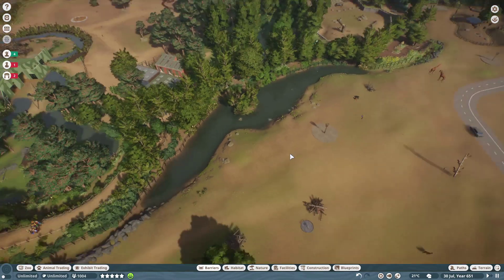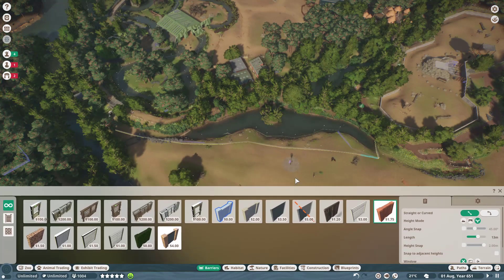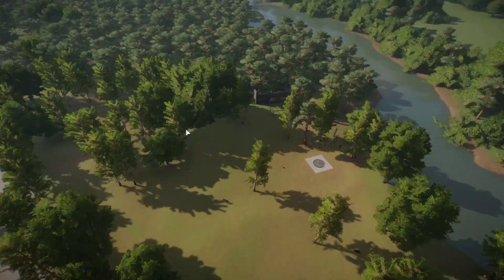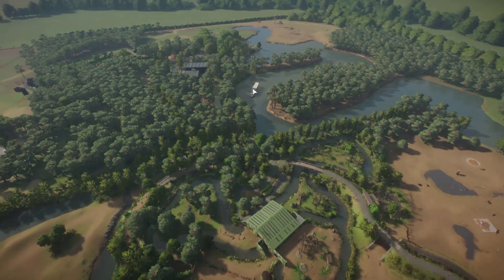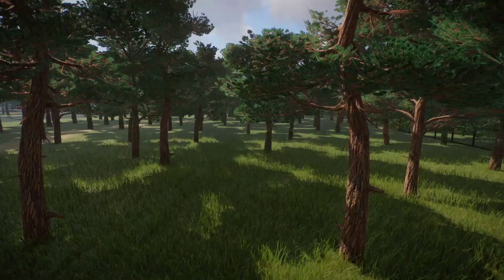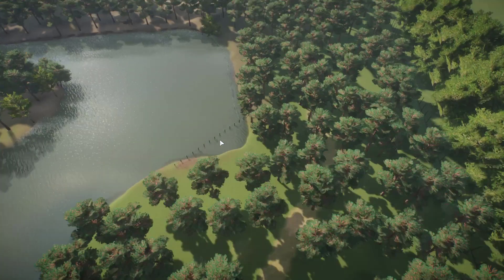So if you want animals confined to a certain space, or want multiple habitats inside each other, just have barriers go underneath each other and you can do whatever you want — which is really cool. I've also laid out where the car safari is mostly going to be, even though it's planted with trees for now. This fence is the outer edge of the zoo and all of this sand is the car safari route, even though we won't be working on that for a while.